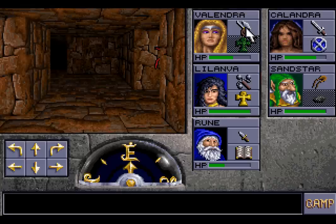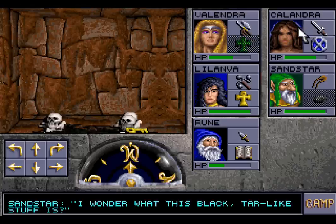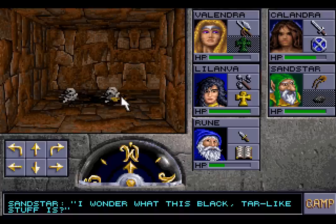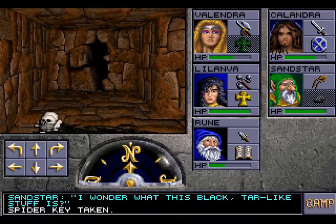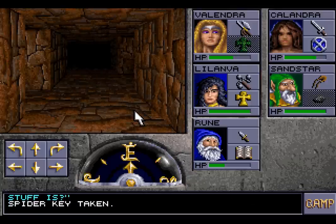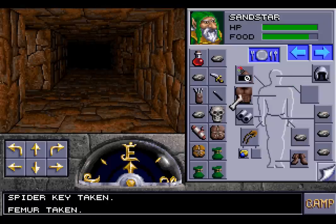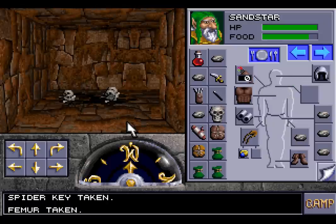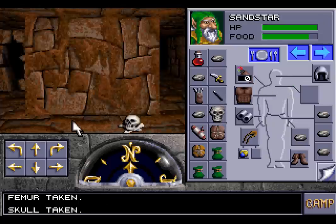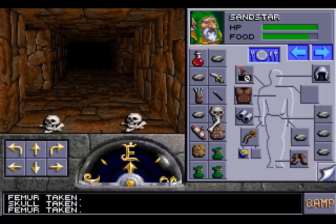There have been many adventurers that have gone down here and have not come back alive. I wonder what this black tar-like stuff is — probably not good. We found a spider key, though. Spider keys are always useful. I can hear the enemies, so I'm a little concerned. We have a femur here. What's the difference between a femur and a skull? Probably not a lot. There's a rock, a femur, and a skull. Let's grab a few femurs.